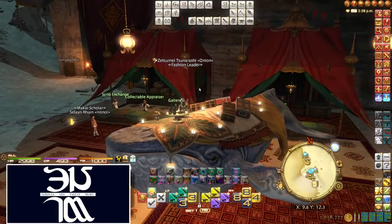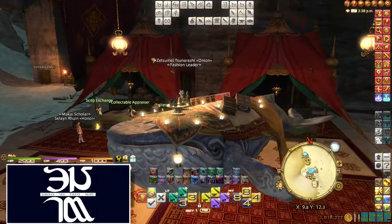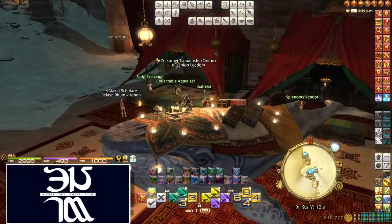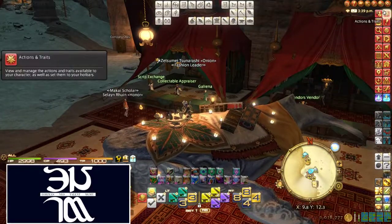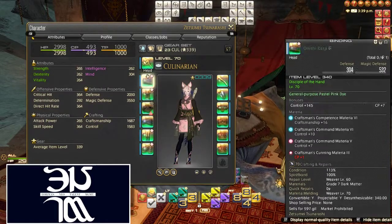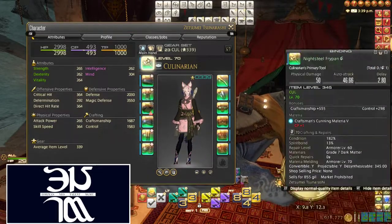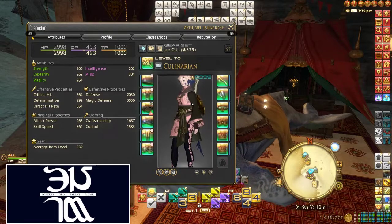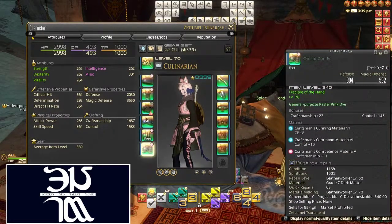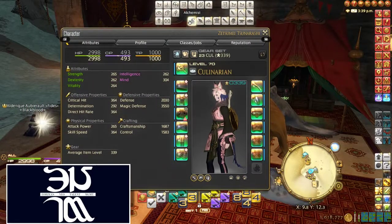What I want to do in this video is show you guys what I did to make these sets, and then give you kind of a look at the final results of how those Glamours look at the end of the video. Basically, crafters all use the same gear — they all have like an Omni set that's usually the best. So that's the gear I have equipped right now. Ordinarily this Glamour that I have would be the same Glamour across all my jobs, because they're all using the same gear.